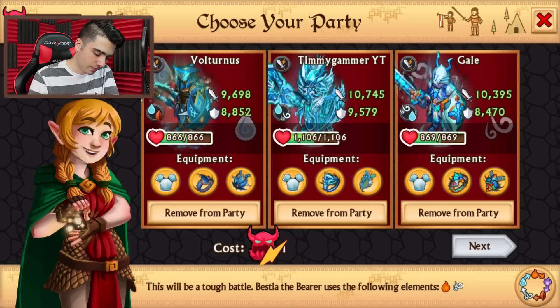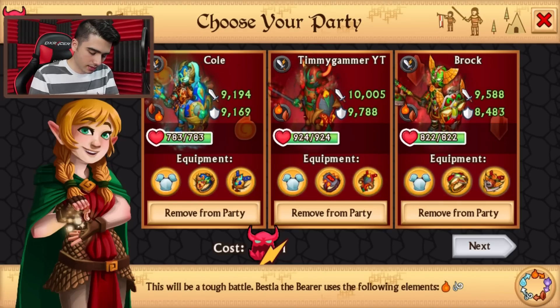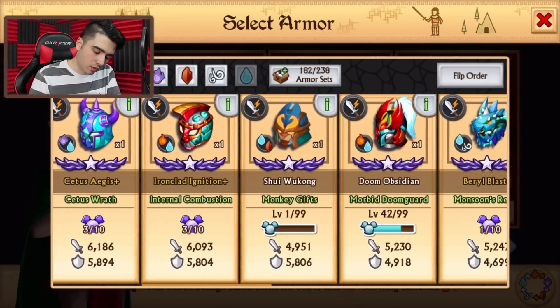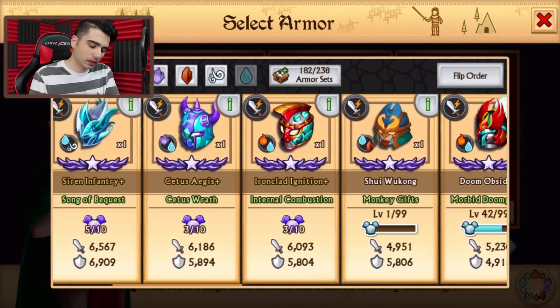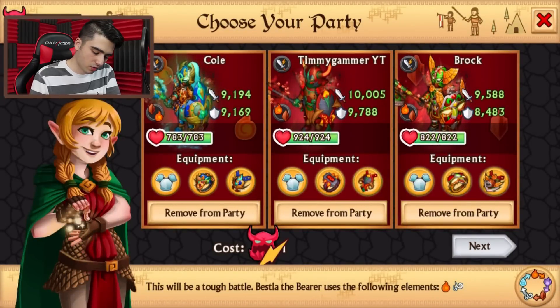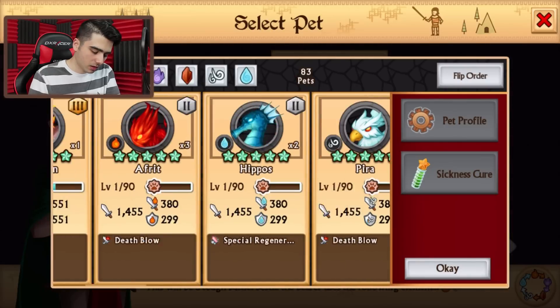So this is the lineup I'm going to be using for this raid blitz. I think this is the best element combination I have because apart from that I don't really have anything else — everything water is not really good. If I had the Water and Earth max in the plus version, I'd be using it. So I'm just not going to be using that.